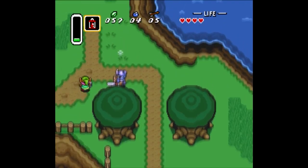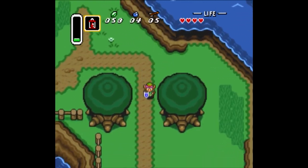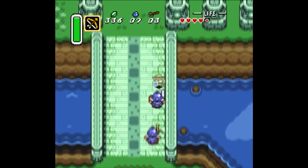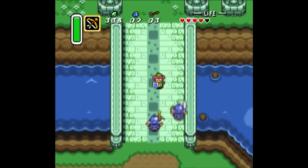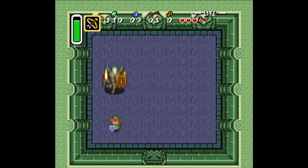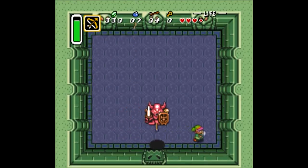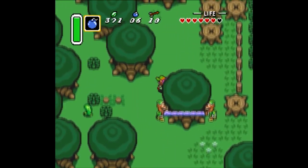Green soldiers take two sword hits to defeat, and the blue ones can take three before succumbing to their pixelated wounds. That doesn't sound like much, but after dashing into groups of soldiers time and time again, the exact amount of hits to defeat each soldier will be ingrained into the player's mind. With that subconsciously learned, and with all three bosses defeated, it comes time to retrieve the Master Sword.